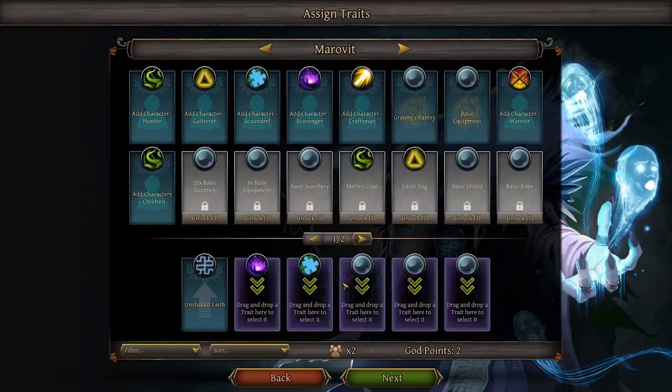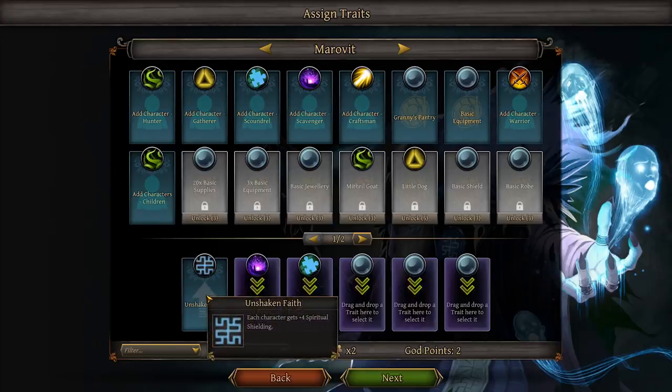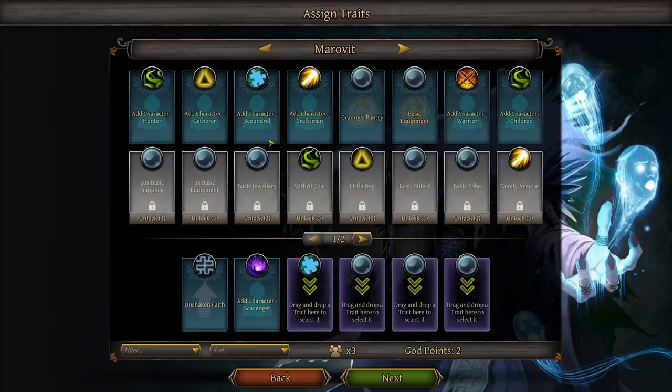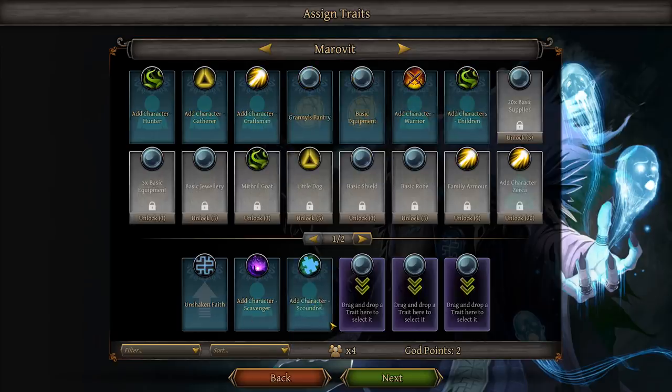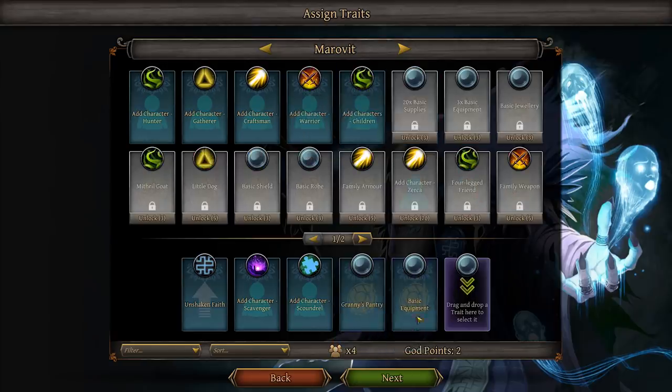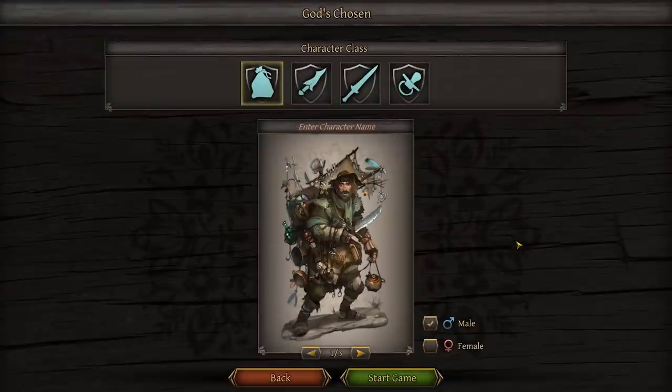Now we get to set up our god cards. These are the slots we can use. Unshaken Faith is something we will always have — each character gets plus 4 spiritual shielding. We can use any of the cards up here that fit the icon and put them in that slot. So we'll have a scavenger, a scoundrel, and then we can add a pack of food and some basic equipment.